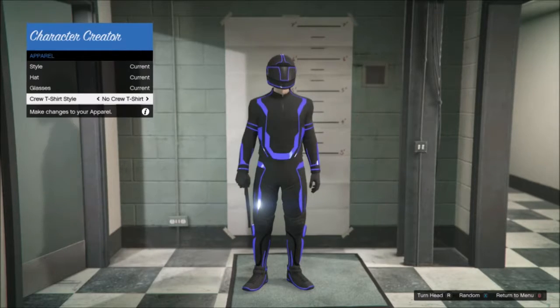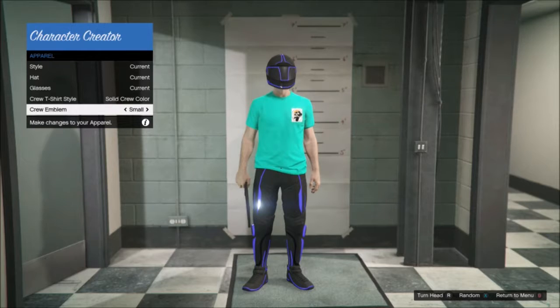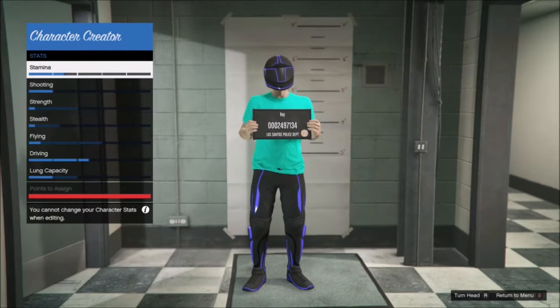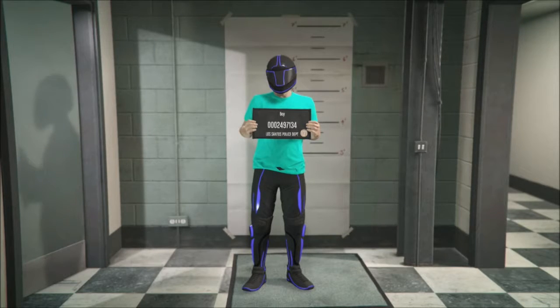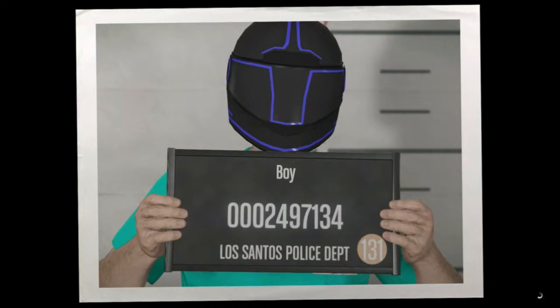Go to Crew T-Shirt and pick any of them — it doesn't matter which one. It's basically about the deadline t-shirt. You'll see that the trousers mixed with the t-shirt kind of glitch a bit, but that doesn't really matter.